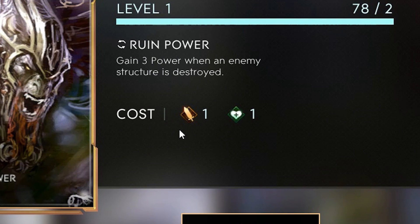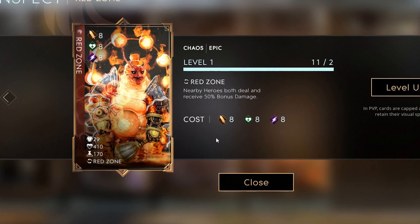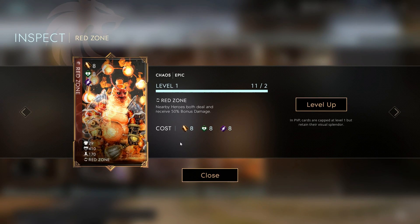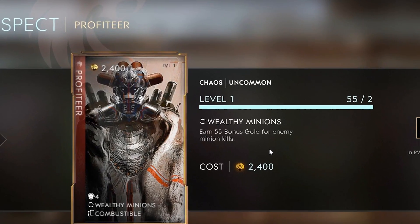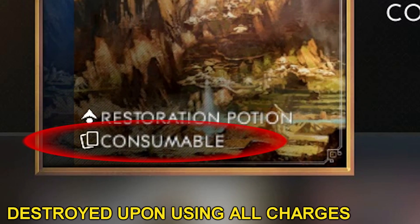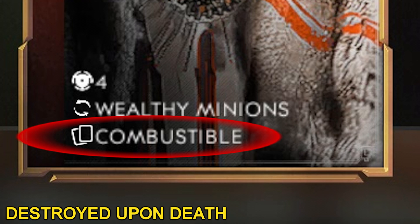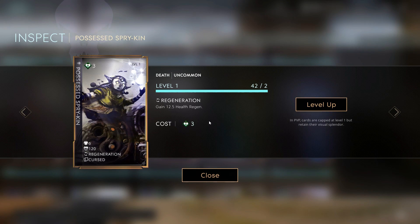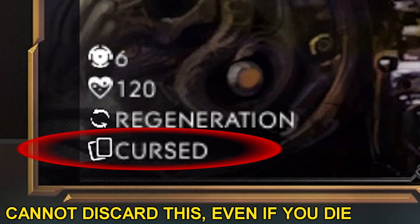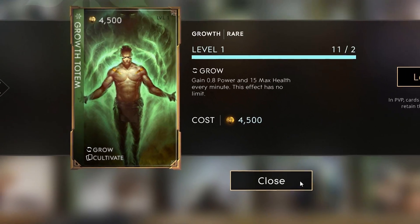Sometimes cards will only require one or two attribute point types, or even all three, to slot. Higher cost attribute point cards generally have greater stats and more impactful effects, used in the late game, while lower cost cards are used in the early and mid game. Some cards may not cost any attribute points at all and can be slotted with just gold. Cards that cost gold can be consumables — dismantled after using all charges — or combustibles, which are destroyed when you die. There are also cursed cards, which can never be removed once slotted, and cultivate cards that keep stacking an effect or stats once a certain action happens in game.